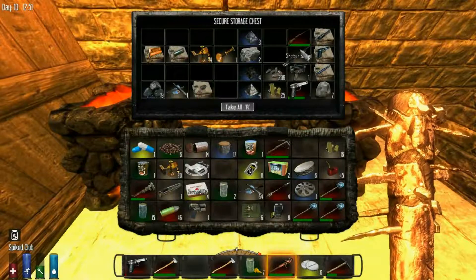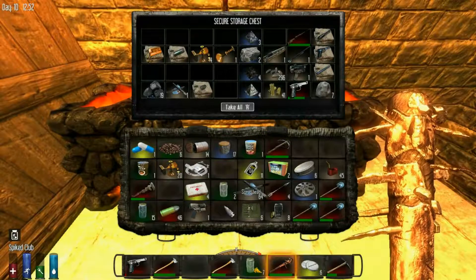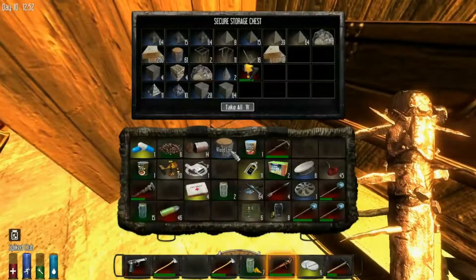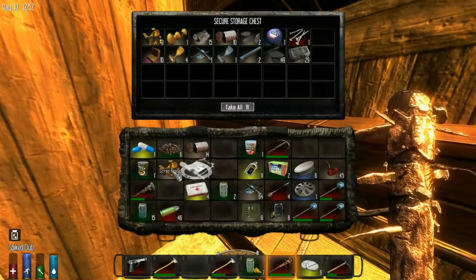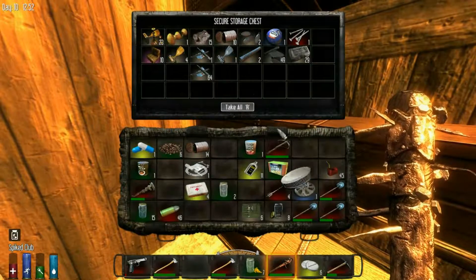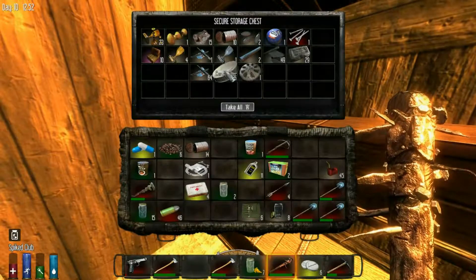I thought I had sniper rifle parts. Apparently not — these are my first sniper rifle parts. Whatever. I'm not gonna make these into scrap iron because I can just mine iron if I need it. They will actually be able to be made into landmines. So that'll be pretty cool — set some of those out around and defend our building, defend our turf.